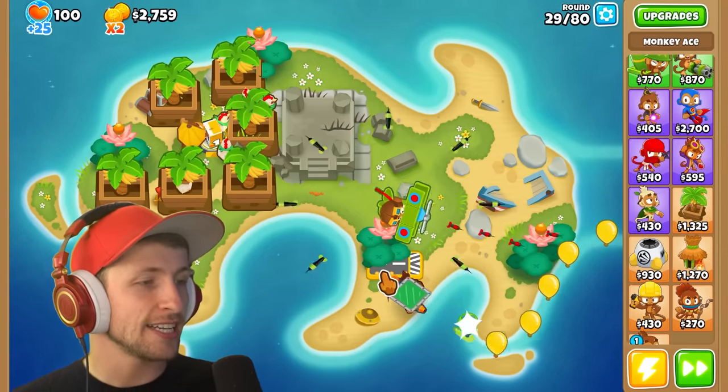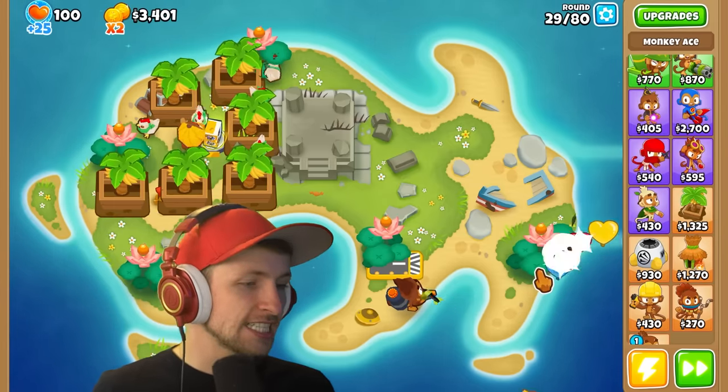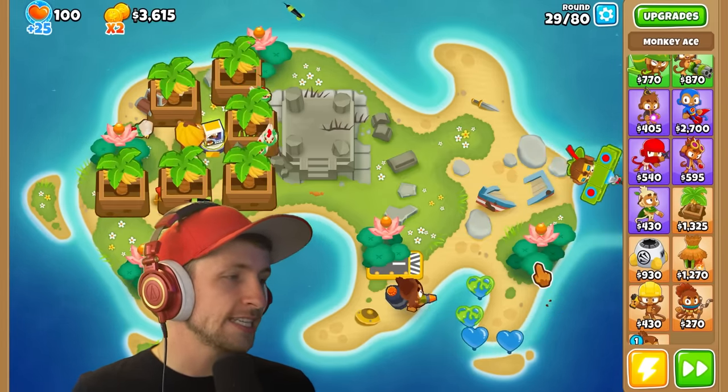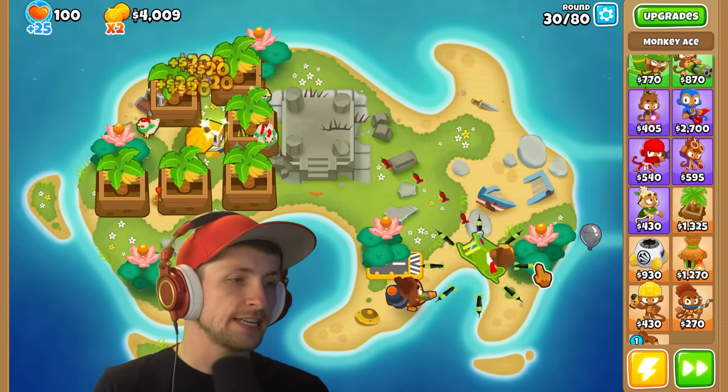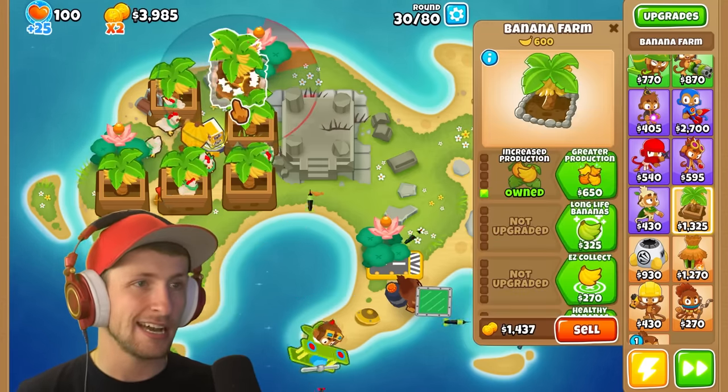Yeah, we can hit leads — a dartling gunner Monkey Ace! I like that — it's pretty cool. It feels like it's kind of useless sometimes, but when it does turn and face the balloons, it does a lot. A lot of the time though it's just not doing a ton.